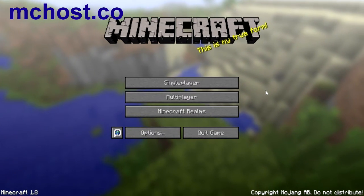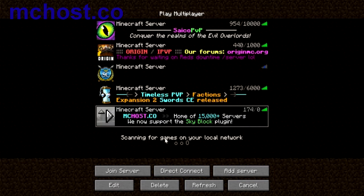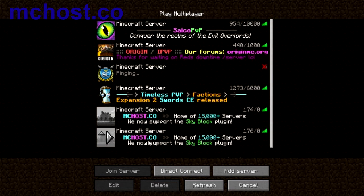Hi guys, here's a quick video on how to get a Minecraft server in less than two minutes. Go to multiplayer, click 'Add Server', and add the server address mchost.co. Add that and then join the server.